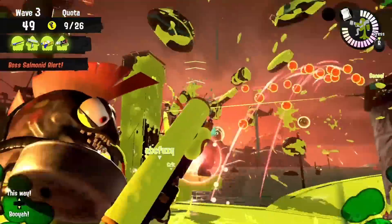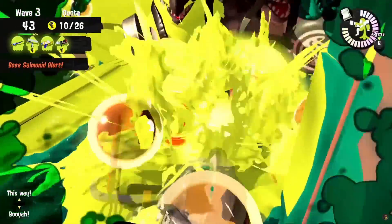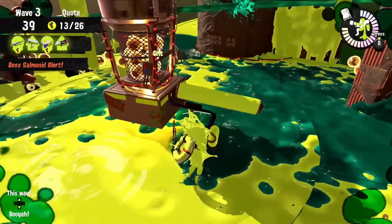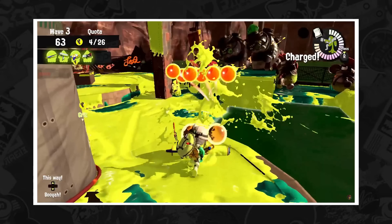If you have done everything correctly so far, then every single golden egg apart from the first three from the flyfish should be at the middle of the stage, which is much easier to collect than if it were in the left. This is the most important part of the wave — that is 27 golden eggs already, which is enough to clear the wave, and we still have 60 seconds left.